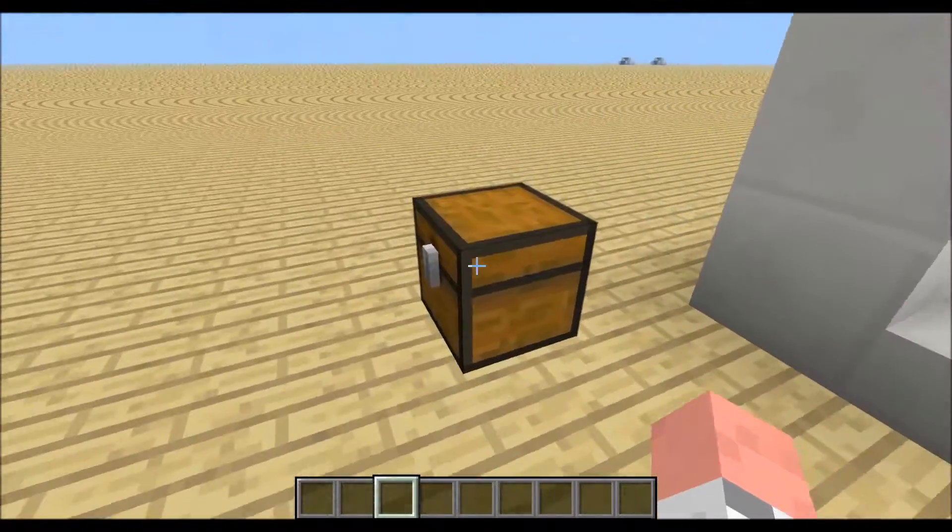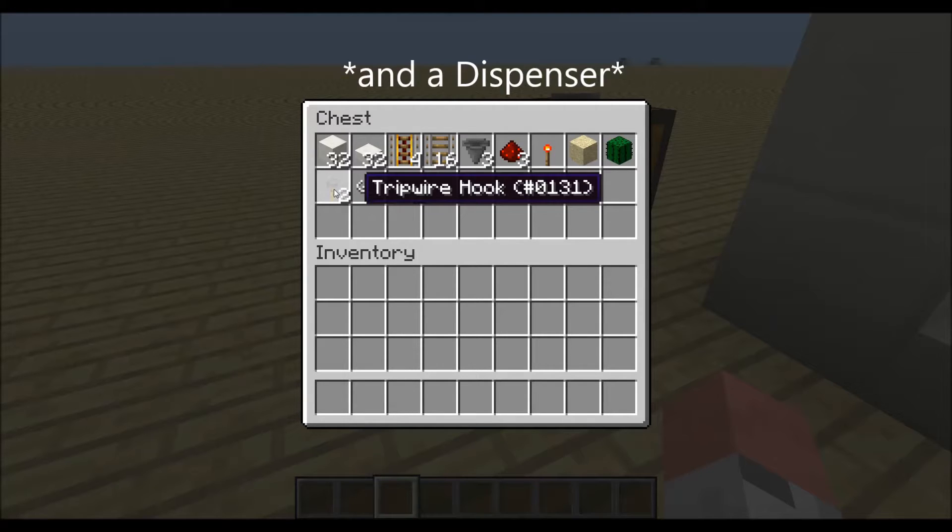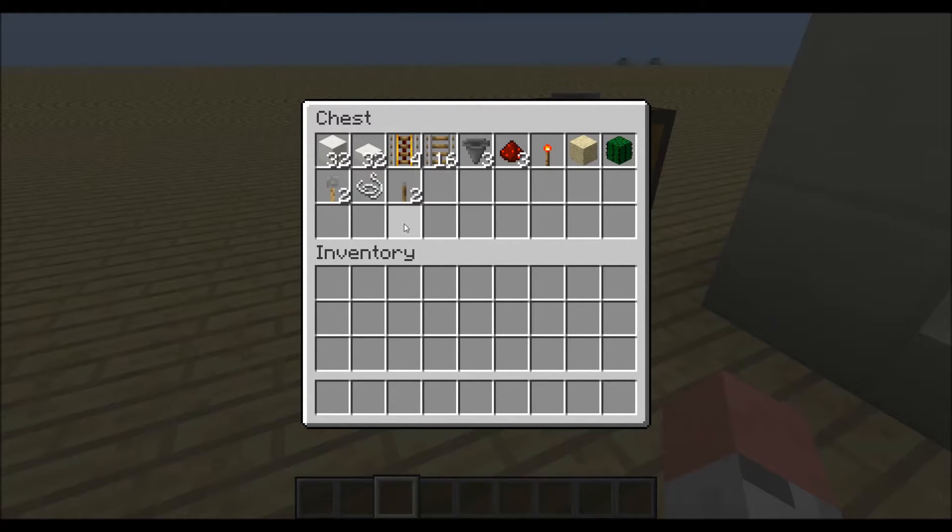To build this machine you will need the following materials: some building blocks and some half slabs, four powered rails, some normal rails, three hoppers, three redstone dust, one redstone torch, one sand, one cactus, two tripwire hooks, one tripwire, and two levers.